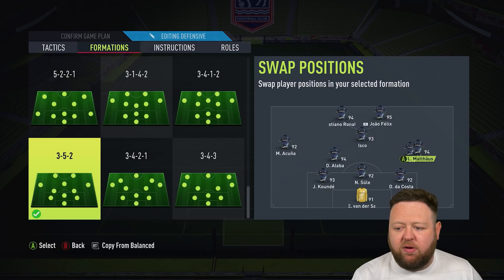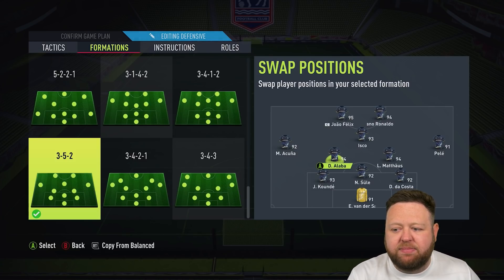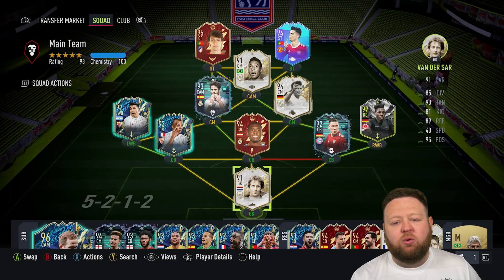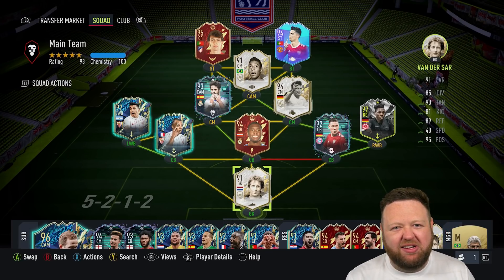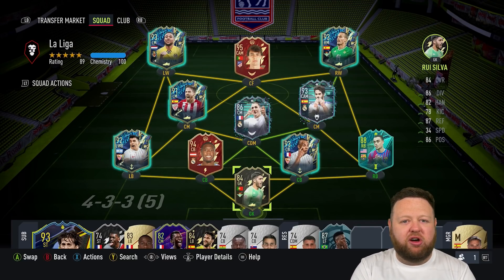We'll just move players to the correct position. So DaCosta, Sula, Koundé as the back three, with Mateus and Alaba as the CDMs. Pelé out on the right not getting back at all, Acuna on the left getting forwards and coming backwards as well, with Isco as central CAM and Ronaldo and Felix up top. It's quite a nice team — that is one of the better teams you can put together here on Ultimate Team across a couple of different leagues. It's not a crazy hybrid or anything, but it's just a nice squad.